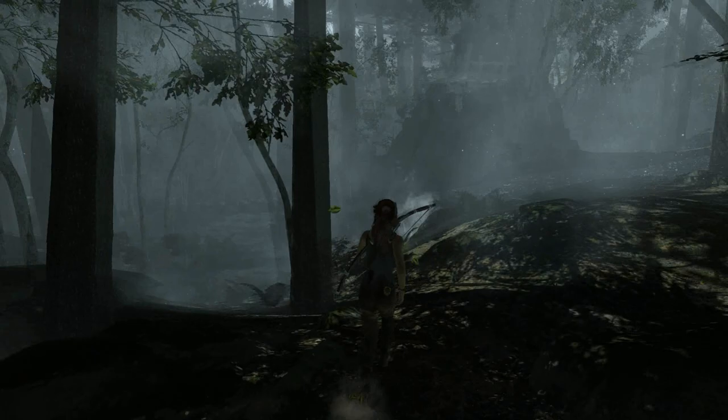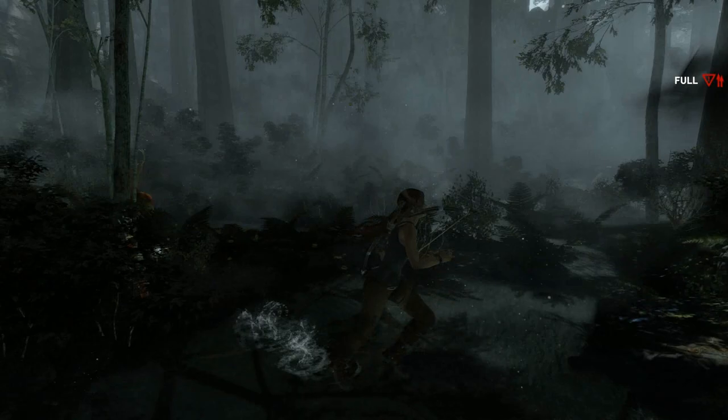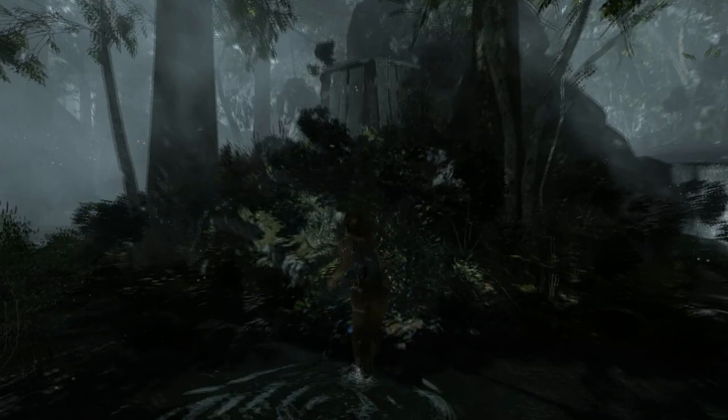We just saw a deer — we're hunting to survive. In a lot of interviews before this game came out, the devs said Lara has to hunt to survive, a whole new take on gameplay. This is actually the only time you have to hunt for food. By right-clicking we can go into manual aim, and we need to sneak up on one of these guys so they don't run away.